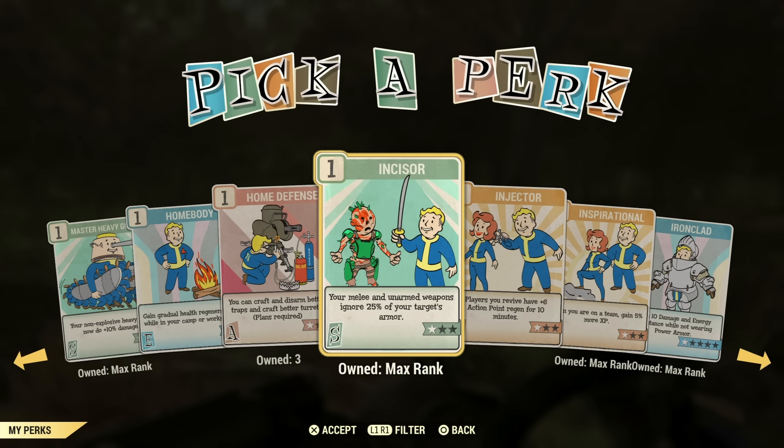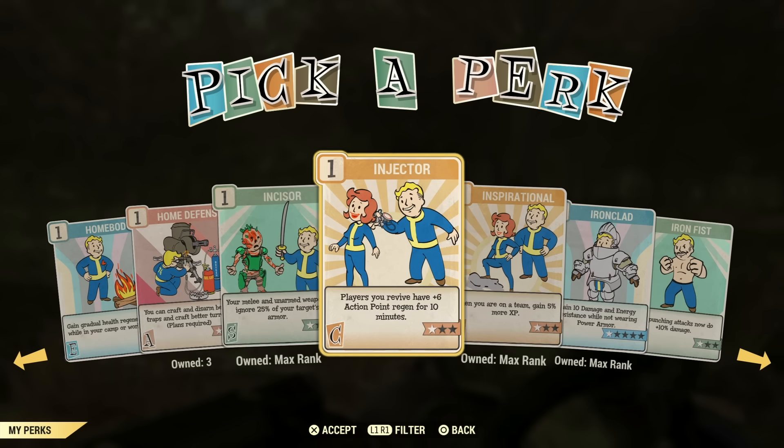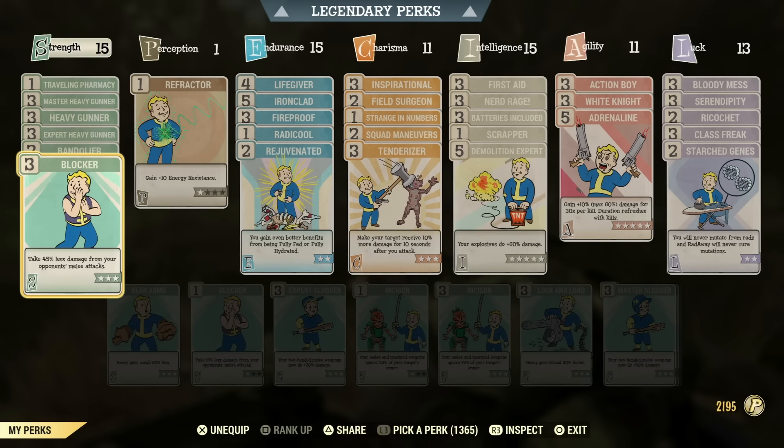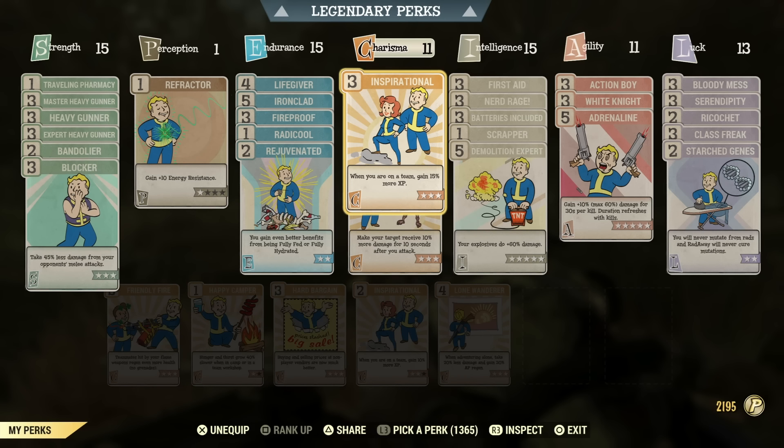Incisor is a great perk to have on for chainsaw and auto-axe builds. I highly recommend it — you almost don't even need melee perk cards. Incisor is almost more than enough if you're just going around casually. Injector — players you revive get plus six action points regen — just not useful enough. Inspirational is a great perk card to have at the beginning or while leveling up. It's pretty much on every one of my builds and is definitely a must to have in your back pocket.